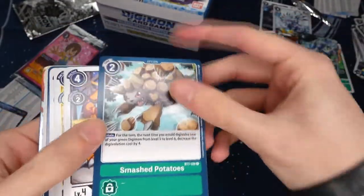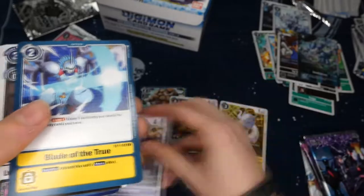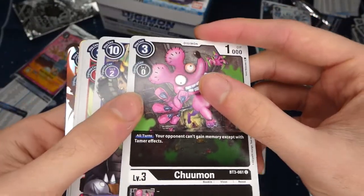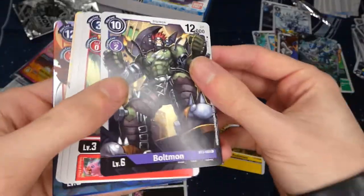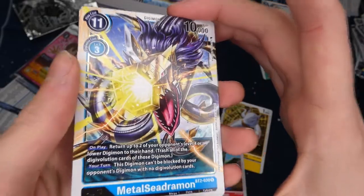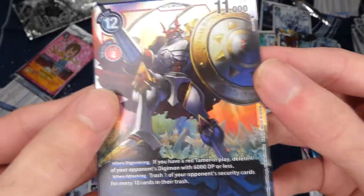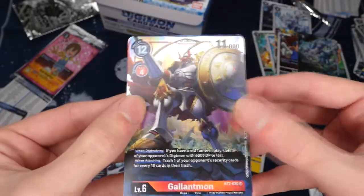Eighth pack: Monzaemon for the blue deck, Smash Potatoes, black Greymon, Kuidamon, Wizardmon — fan favorite — Blade of the True yellow option card, Chuwmon for black which has a floodgate-type effect, Boldmon for purple, Beamon red, Babydomon, MetalSidramon with very cool artwork, and then Gallantmon which I think has a pretty powerful effect — might not be the best variation for the red deck but definitely playable.